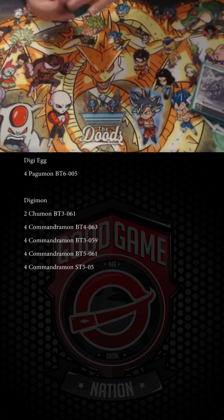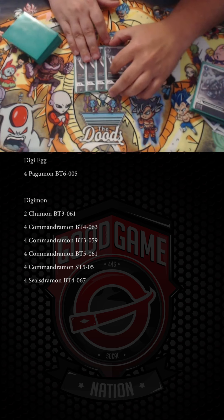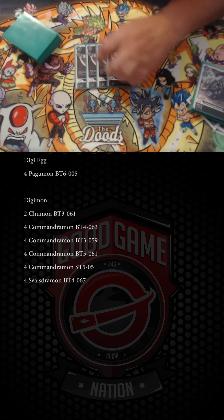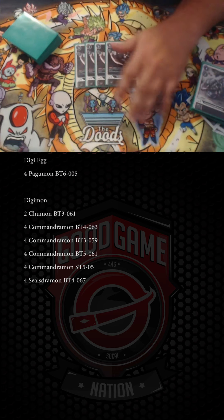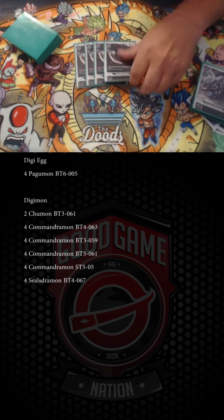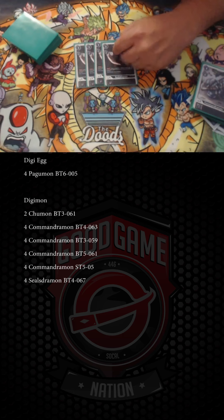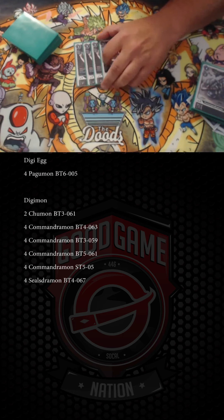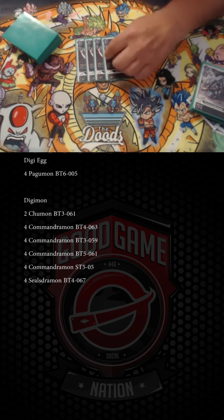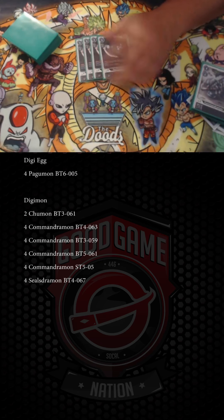We're also playing four Sealsdramon. We opted for this over Mecanorimon because Sealsdramon is a D-Brigade — Mecanorimon is the better card but the D-Brigade typing is what matters. When attacking, lose one memory. He's 6K, which comes up in matchups where they can't kill 5K or less — like the Dressmon matchup. Note this doesn't help you into any Agumon; there are some red-yellow Agumons going around.